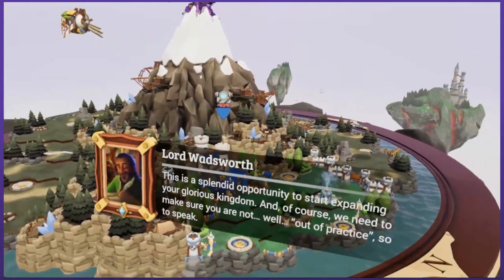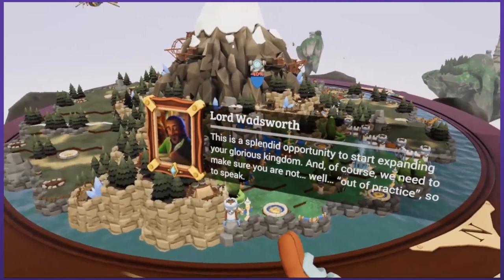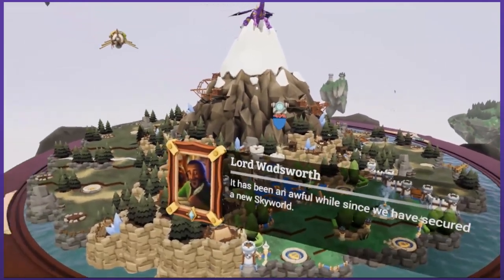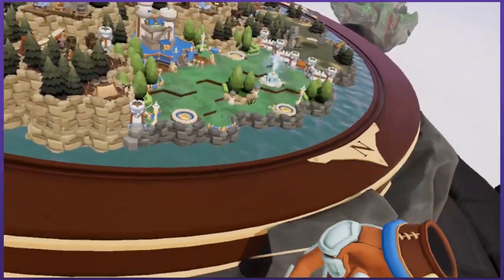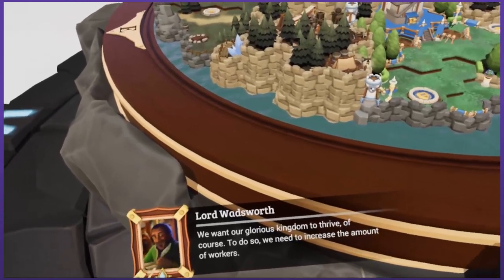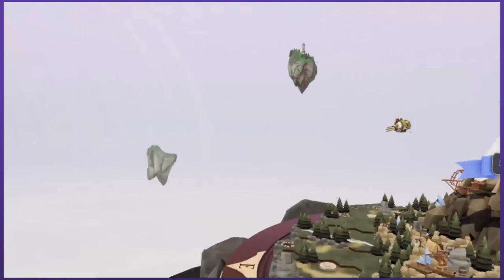And of course, we need to make sure you are not, well, out of practice, so to speak. It has been an awful while since we have secured a new sky world. But don't you worry my liege, this is going to be fun. Boy howdy, looking forward to it. To do so, we need to increase the amount of workers. Build the mill to start producing food.